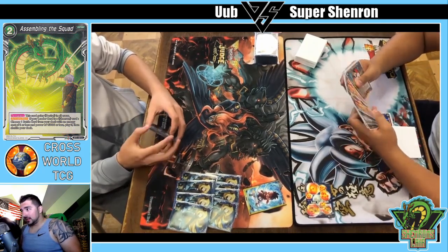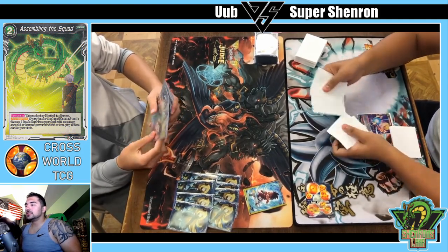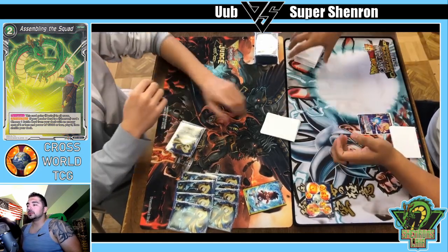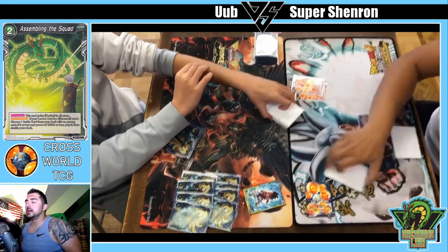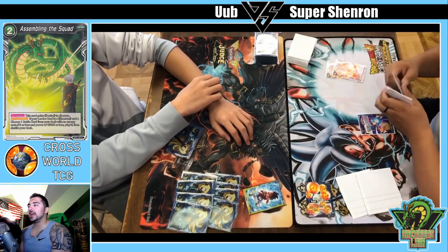If you're there, definitely come say what's up. With that said, we've got the gameplay — Danny's up first. Looking through his life, there don't seem to be any balls in his life, which is actually what he wants. He wants his opponent to give him all his life by attacking, and then he wants to thin the deck out as much as possible. There's a lot of math involved in this deck.